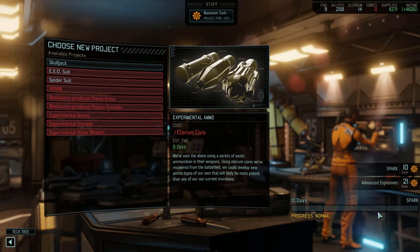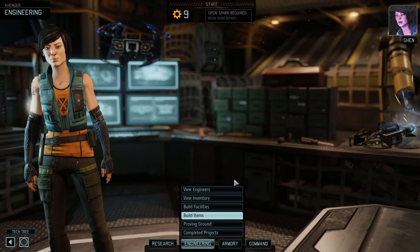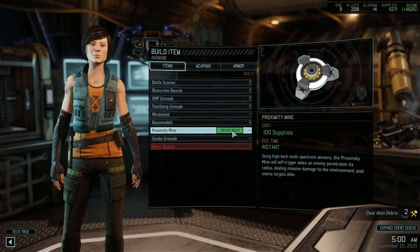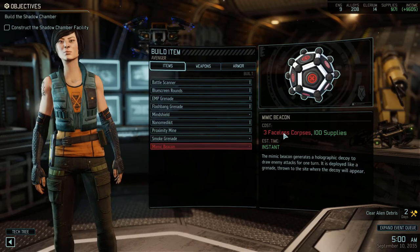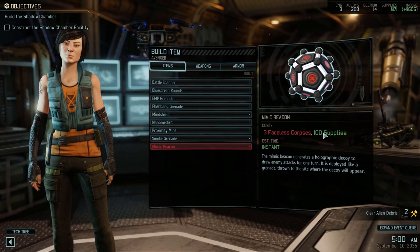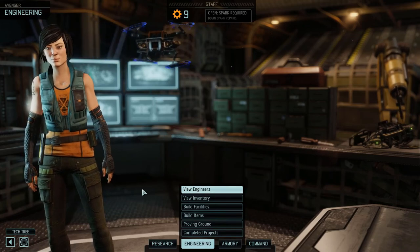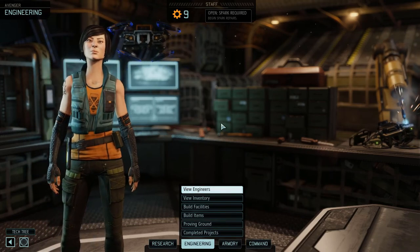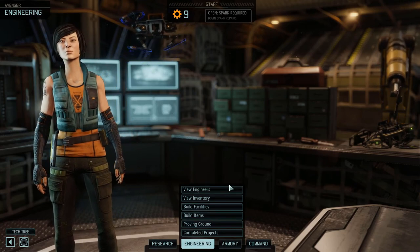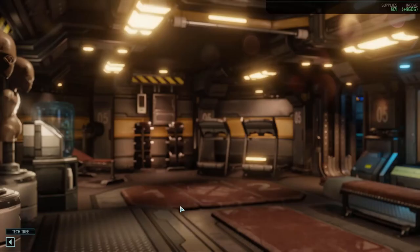We can always come back and remove one of those if we need the resources, but hopefully we'll be okay. The other thing I want to get is a proximity mine. Unfortunately we can't get the mimic beacon yet because we haven't got enough faceless corpses. We're going to wait for at least one more before we can get that, and it's going to be so useful — we're getting into some really hairy situations now and I just wish we had one already.